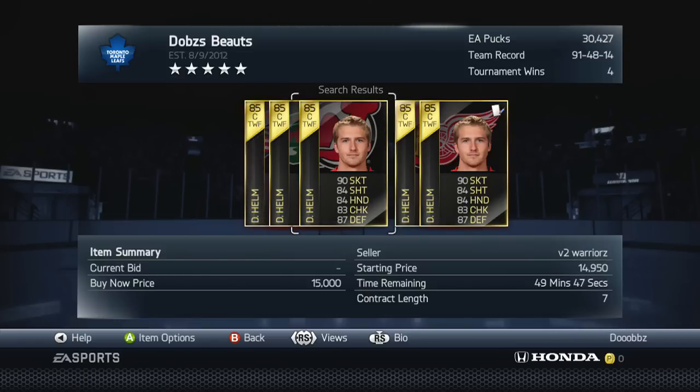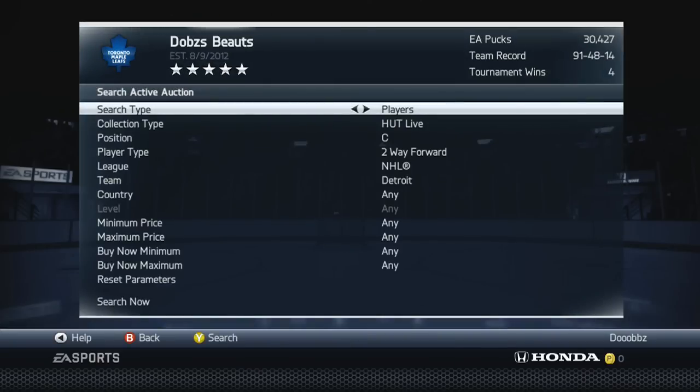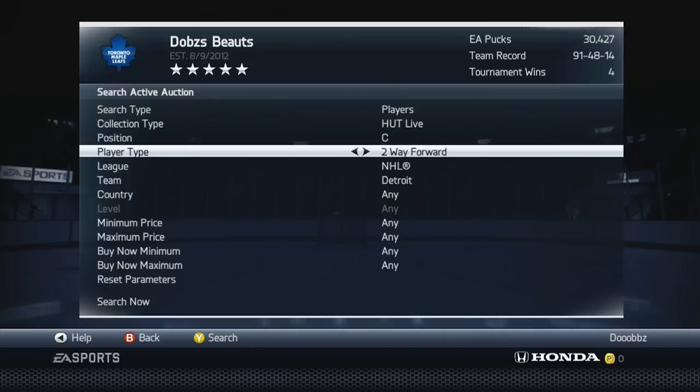Darren Helm is another really good alternative. You can even put him on a wing — go Helm on the wing and then Vermette at center, because he has a pretty good faceoff rating. I think they both have pretty decent faceoff ratings. You can put one on the wing and get another speed two-way forward on the right wing — two really good two-way forward alternatives there.